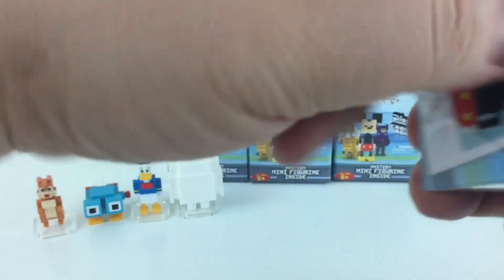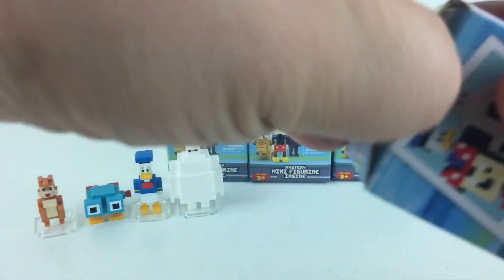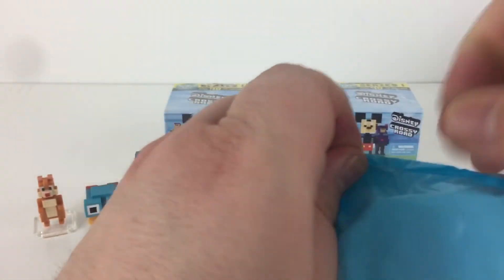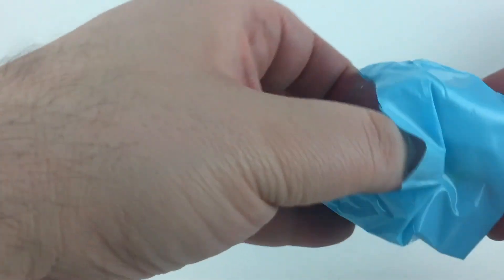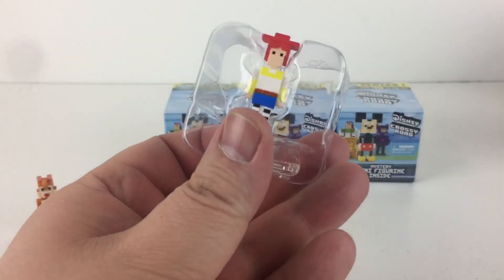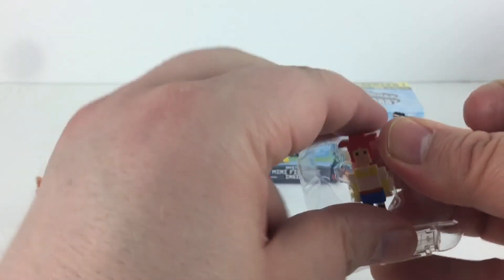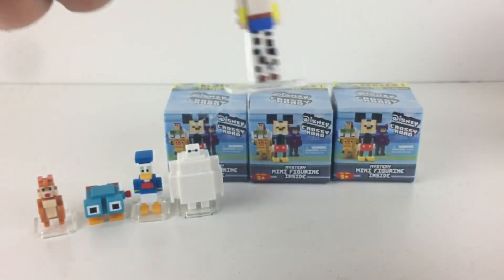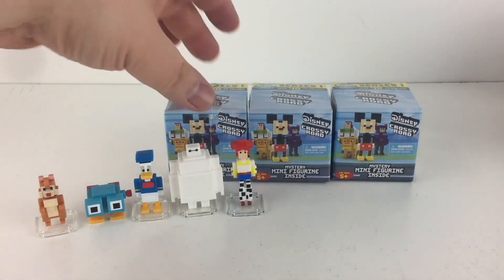I'm excited to see all the characters that we get out of this. I should have picked up more. I still would love to see the Steamboat Willie Mickey. When I was a little kid, I loved to draw and I wanted to be a cartoonist. Disney were my favorite characters. I loved to turn the movies on and I would pause them and I would draw the characters. Oh! I know her name — Jessie! Power Girl Jessie from Toy Story. And I have a little friend out there named Jonathan that loves Toy Story, so he's going to be excited to see that I finally have some Toy Story toys on my channel for him.